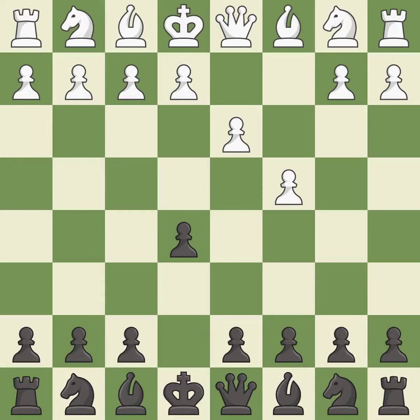This misses a better way to recapture a piece. This allows the opponent to take an open file with a rook — it is a mistake. This is an equal trade — it is good. Recaptures. This is the start of the end game and white is equal — it is best.